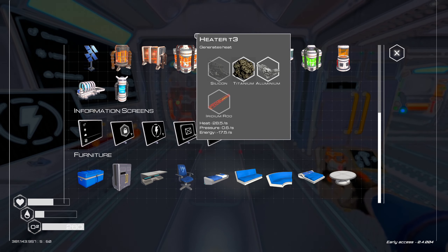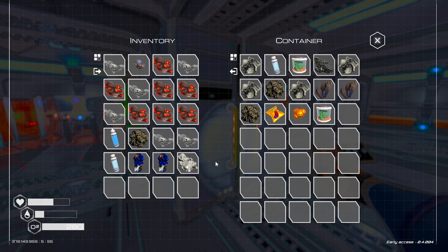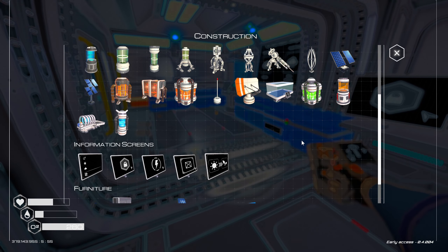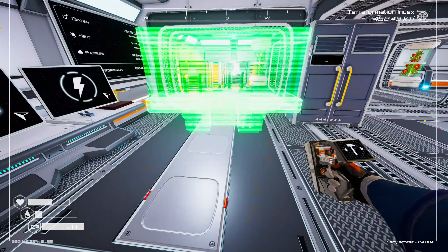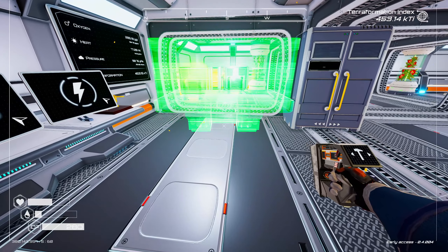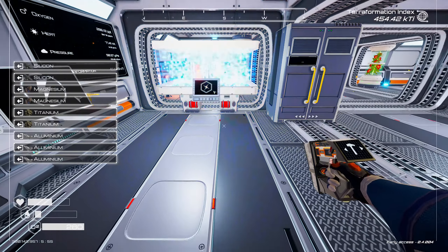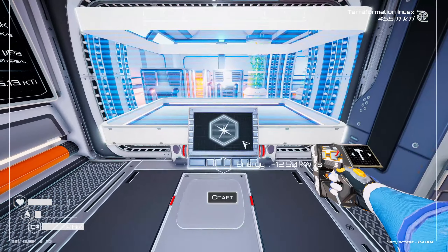Heater T3 — didn't I find a rod somewhere? I need to make the advanced crafting station. That advanced crafting station is pretty large. I need another titanium, two magnesium, and two silicon. What if I put it here? I can still access the heater room. This is just utility back here, so I'll put it in between. What can I make here?